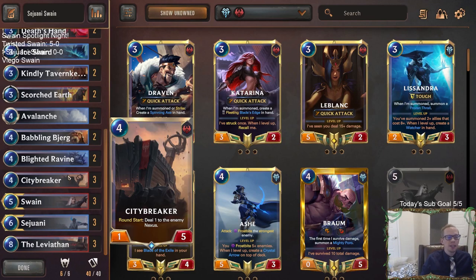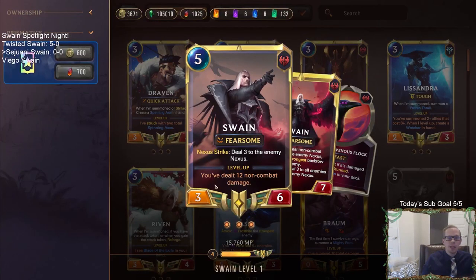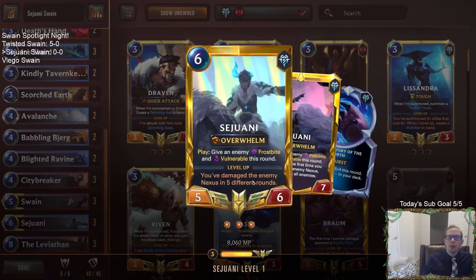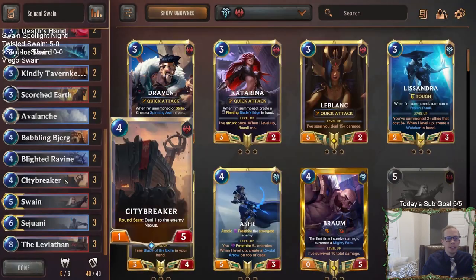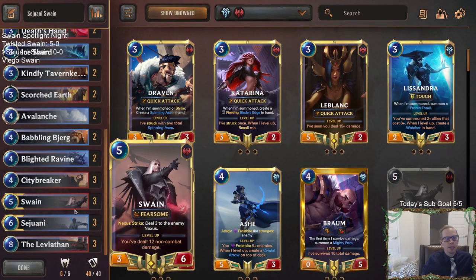We're going to have not only Leviathan but a little mini Leviathan with City Breaker. City Breaker is a lot of fun — it's also round start deal one to the enemy Nexus, which is perfect for both champions. We need to do a lot of non-combat damage with Swain, and whenever we have our leveled-up Swain, that damage will be stunning the strongest enemy. With Sejuani we need to do damage to the enemy Nexus in different rounds, so City Breaker will do damage round after round just like Leviathan.